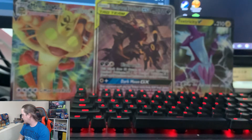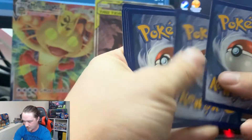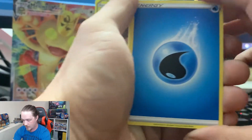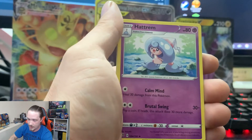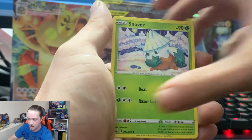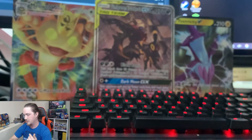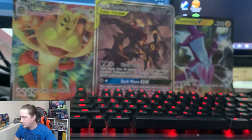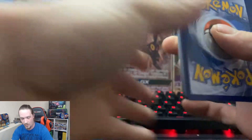Stay tuned for the pack recap at the end, and we'll also count our hits versus our green cards for the whole booster box — count how many green code cards we have, how many white code cards we have, and figure out what the rates are. Water Energy, Sonia, Masquerain, Hattrem, Electabuzz, Skwovet, Snover, Natu, Trubbish, Reverse Holographic Yamask, and another Cramorant. Some of these rare cards I haven't gotten before, some of them I have. Cramorant seems to be a constant in my world right now — Cramorant just loves being around me apparently.